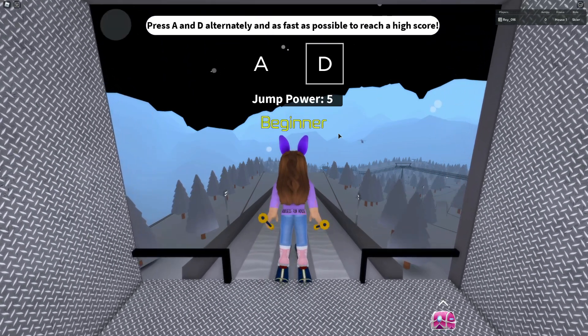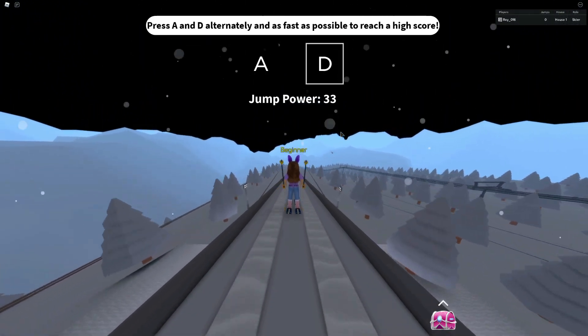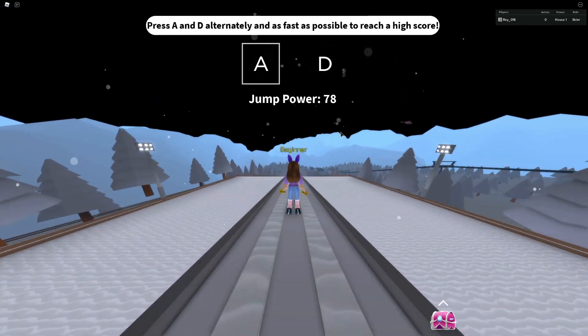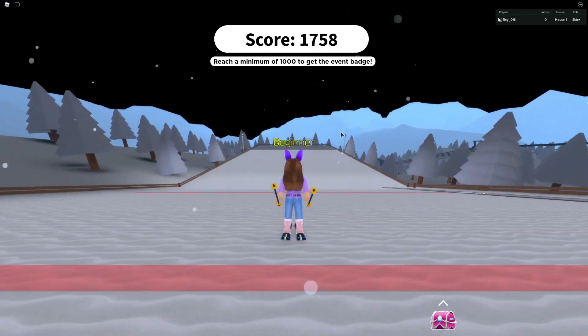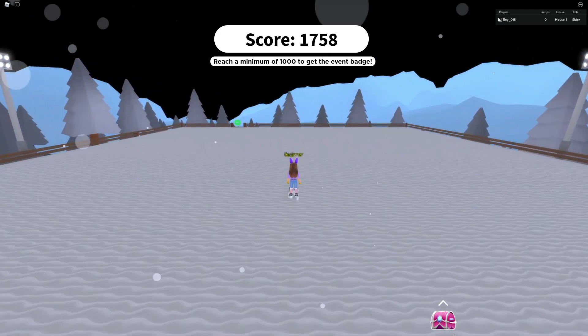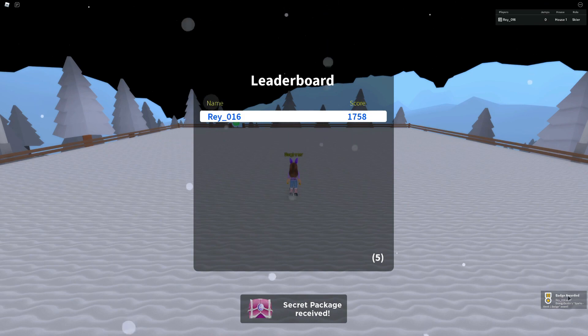You just tap these buttons as fast as you can and it's really super simple. I was able to do it pretty easily and got it on the first try, but you do get to retry if you need to. You can see we definitely passed the 1,000 to get the badge, and once you get to the bottom it will automatically award you the badge. Secret package received — and I have the badge, and that is it.